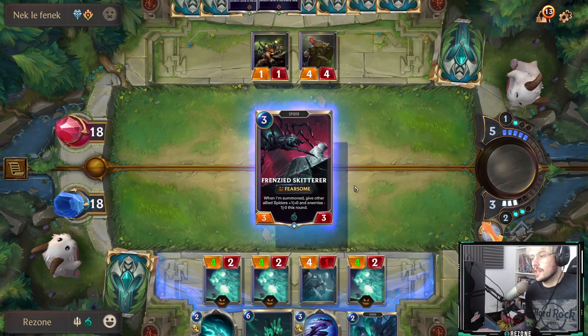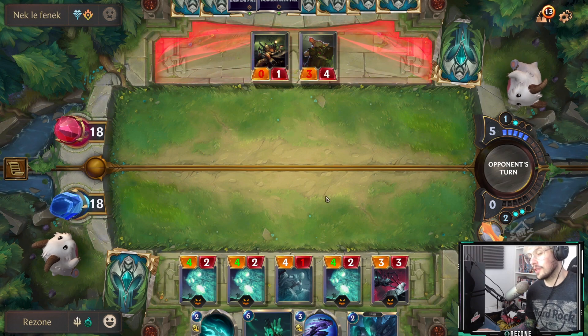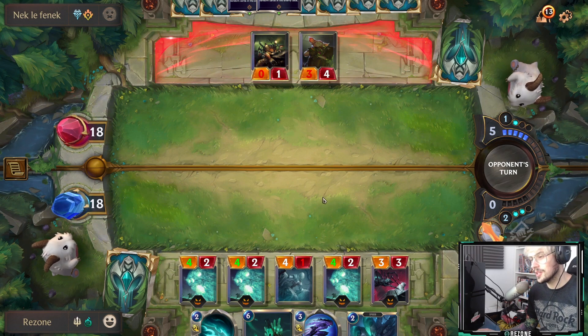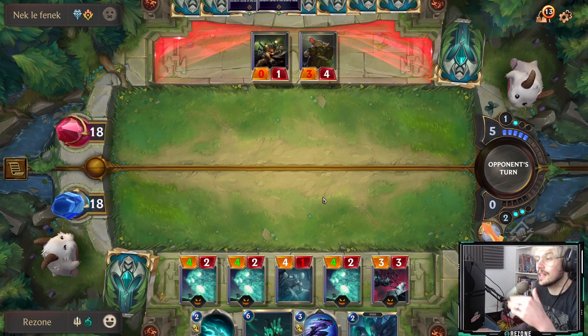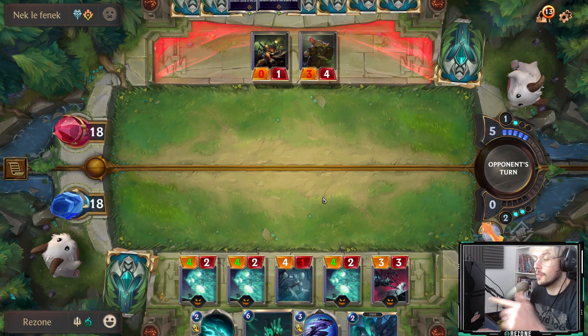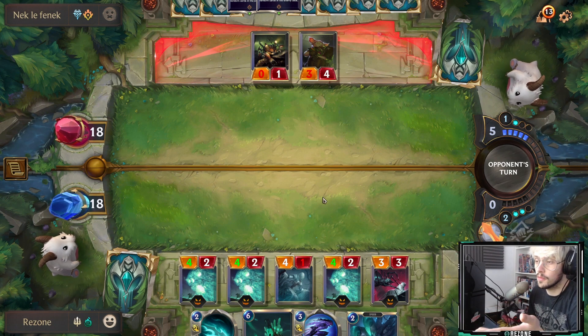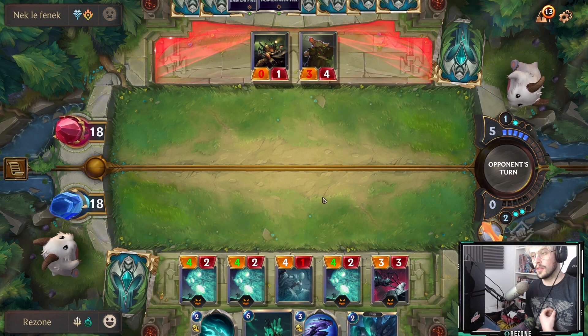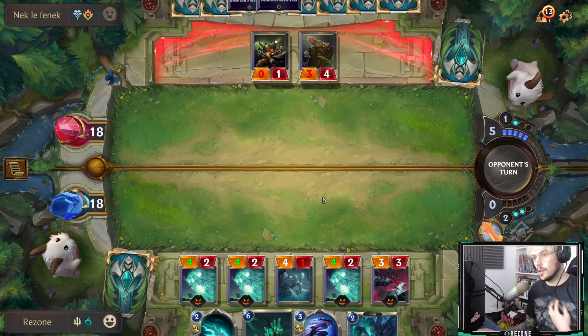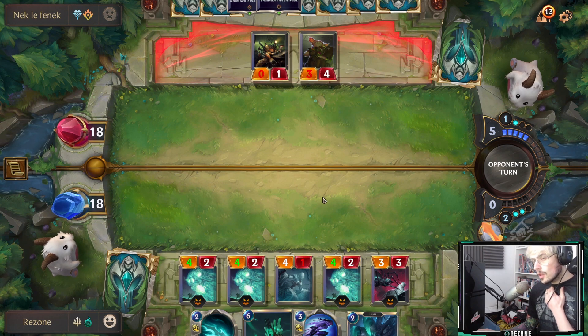We'll play Frenzy Skitter. I was tempted to just go four-two, four-two, four-one — throw it all into the field — but we'll see what he plays. The reason I held back is because I didn't want him to block my four-one with his one-one, which is what he would have done. That would have been inefficient for me. I want him to potentially block my four-one with his three-four instead.